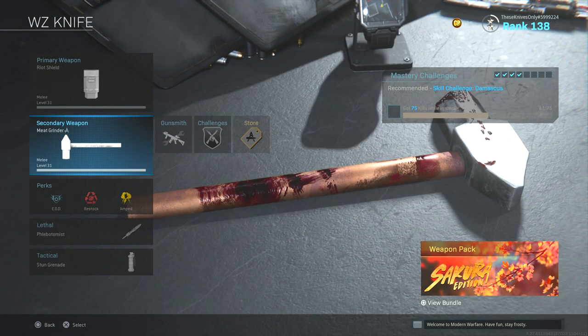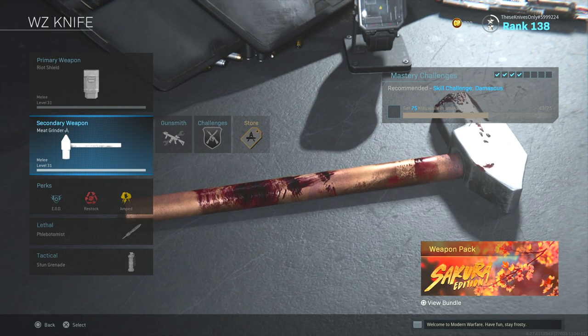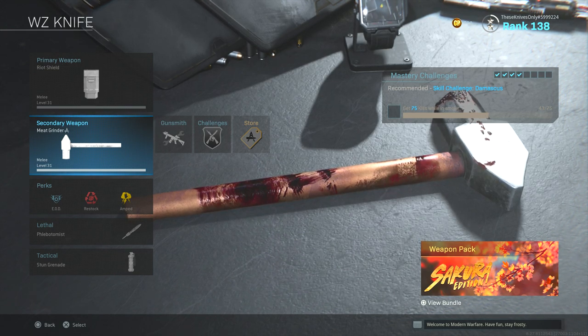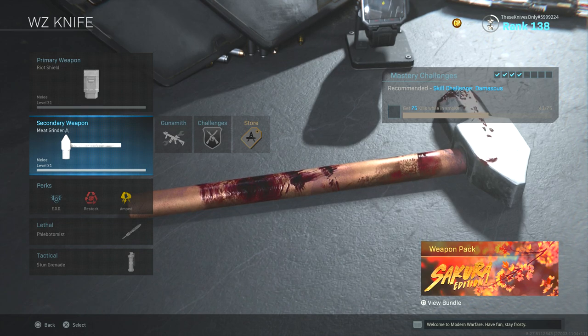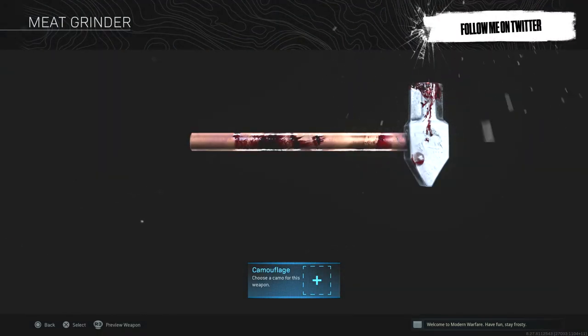Today we are going to be using the meat grinder and it actually has a decent amount of blood on it. In the gameplay I actually forgot to change my operator so I ended up using Billy from the Saw bundle instead of the Texas Chainsaw Massacre skin. I'm sorry about that — I was planning on using that skin with the meat grinder but I just entirely forgot to put it on because I was playing with my good friend Dismo and we just instantly hopped into a match.